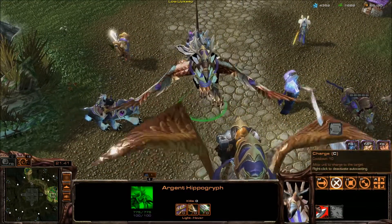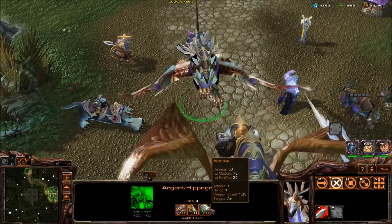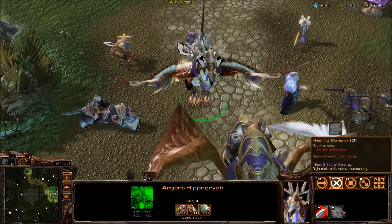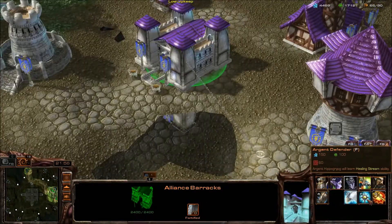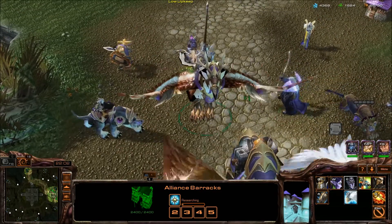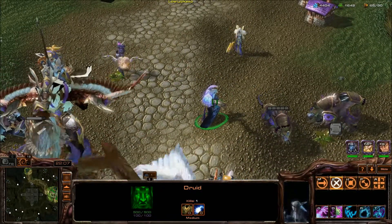You can also get the Argent Hippogriff — these have a charge and can do melee attacks against other air units or ranged attacks against ground units. They also learn the Healing Stream ability, which you can research from the Mage Tower or the Barracks, giving them a bit of healing utility.